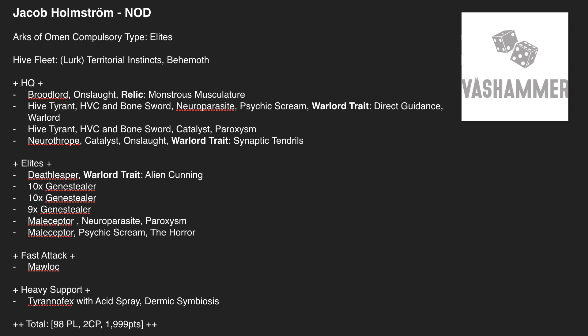Then we get 10 Genestealers, 10 Genestealers, and 9 Genestealers — presumably the 9th couldn't fit in on the third squad. These are just really good in Behemoth, and it's nice to see them being used again because they've been pretty lacklustre for the entire edition after the book came out. Then two Maliceptors stomping up the board, doing psychic actions and mortals to everything within 12 inches.